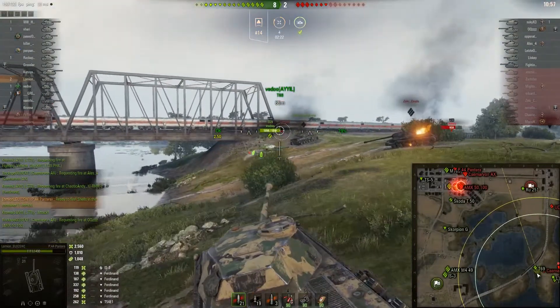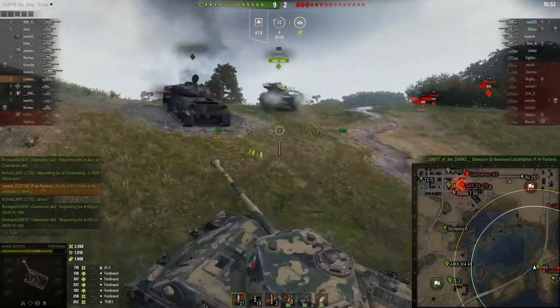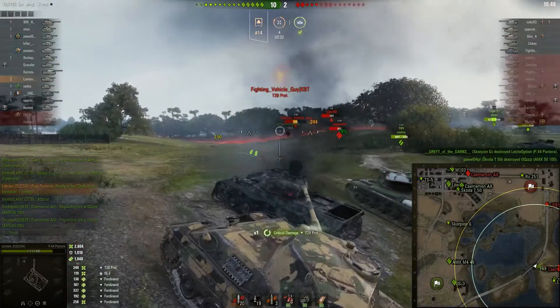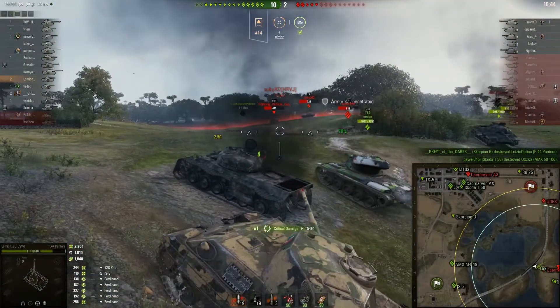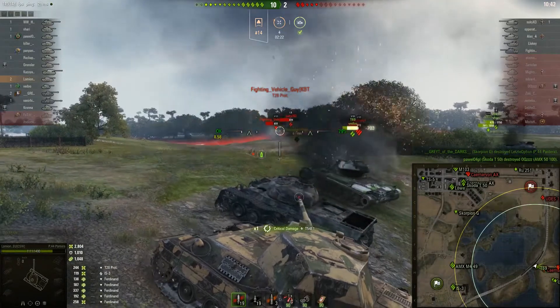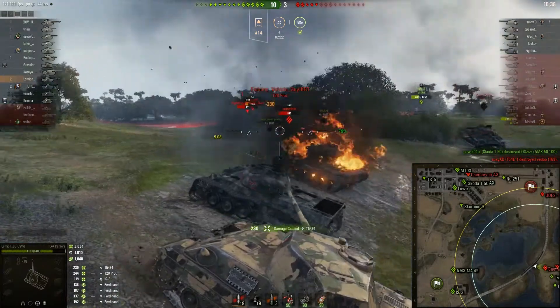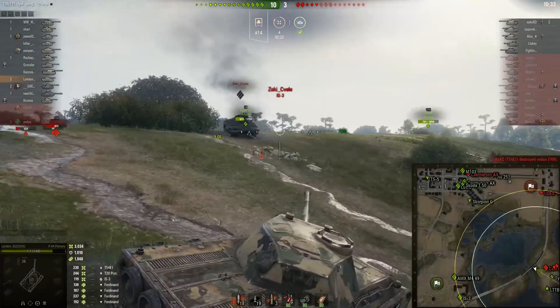These guys are now pretty much penned in, so I'll move back towards the bridge — this is a great spot. I see the Carnarvon popping up over the ridge. I put one shot into the T-28 prototype with two left in the canister; one bounces off the side of the T-54E1. I can see the T-28 prototype has turned his armour towards me, so I choose to shoot the side of the T-54E1 instead.